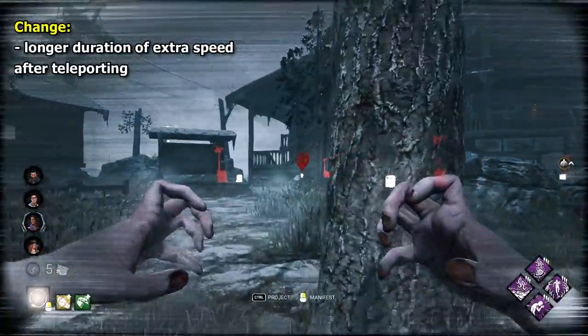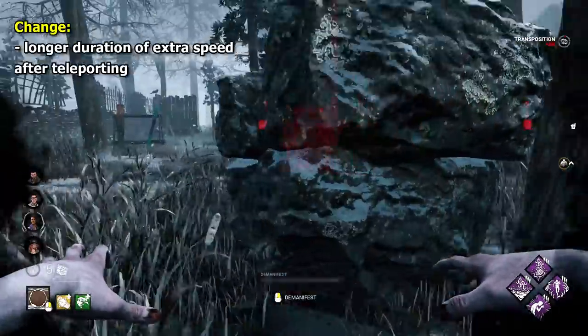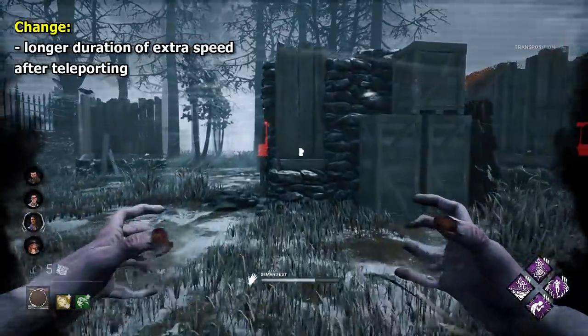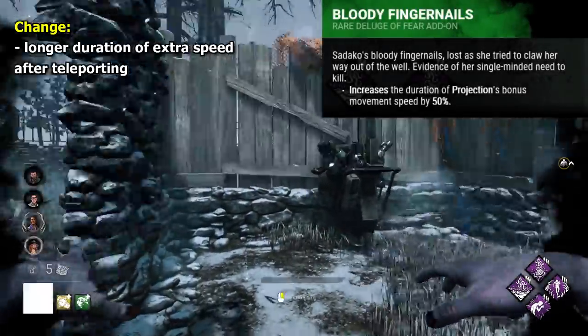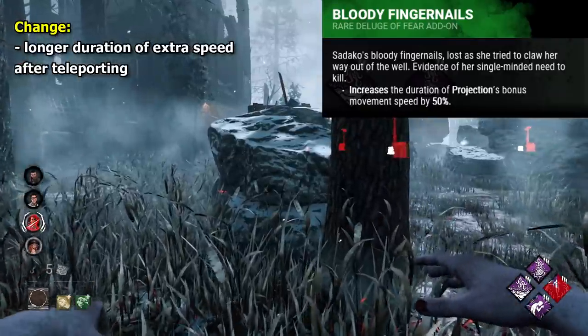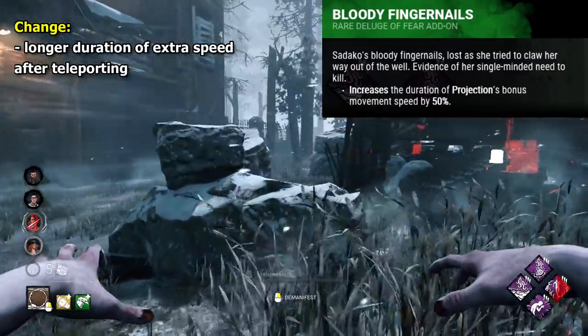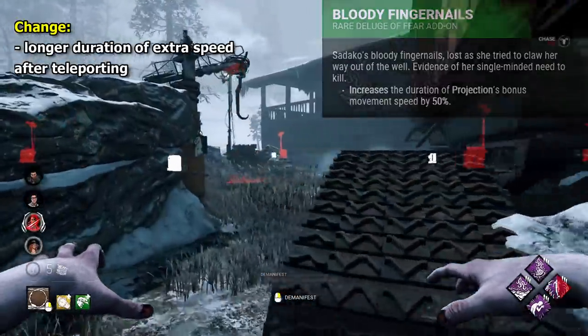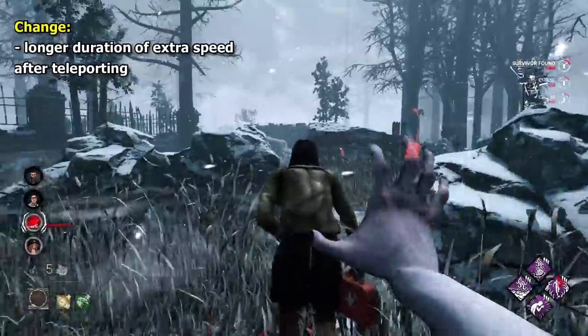For Onryo, I'm going to avoid talking about the condemned mechanic because lots of people have mentioned that. One small change I would like for Sadako is for the Bloody Fingernails add-on to become base kit. This add-on increases the duration of your post-projection speed boost by 50%. Having this on is night and day with her when it comes to the strength of her power — having this just really solidifies it, and would be amazing as base kit.